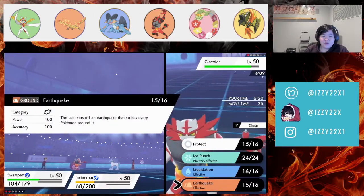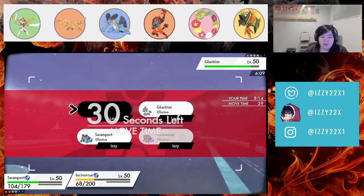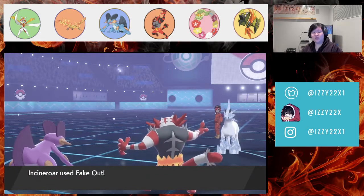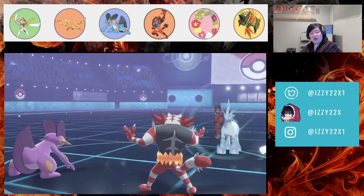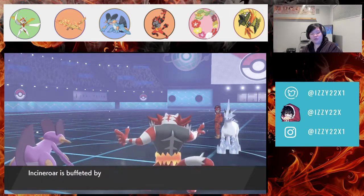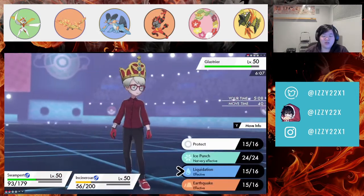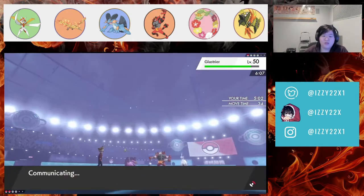They'll probably just Protect to waste turns. We go for Fake Out. I never understand why people do that — do they think they can crit their way to a win? That's two for one. I don't know what their win condition is. We just go Liquidation and Flare Blitz to kill.